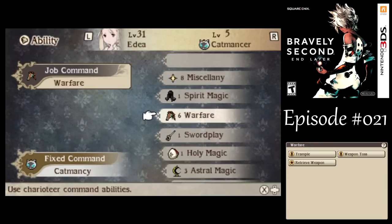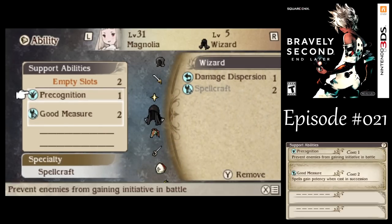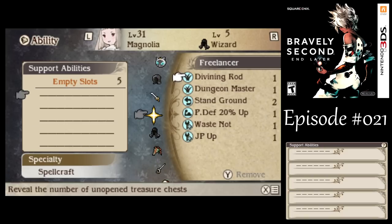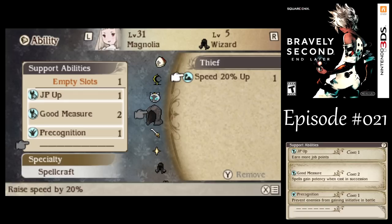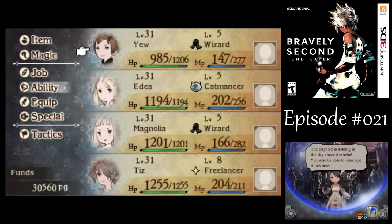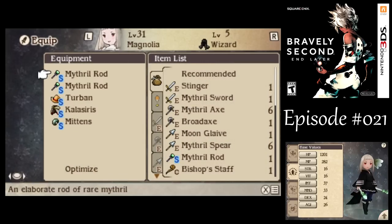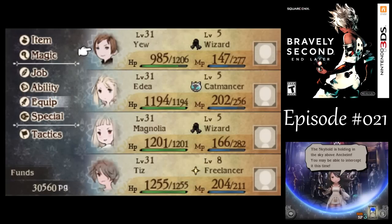I guess we might as well just go with Miscellany and Warfare this time around. I'm pretty much going to do a similar thing with Magnolia, except I don't think she needs the speed boost as much. Besides, I need another slot open for Precog. You has just a little less agility than Magnolia does - about 24. But I would like to have a little more margin for error for them.